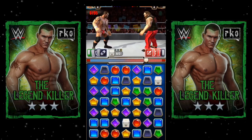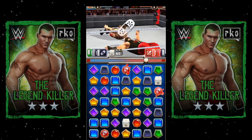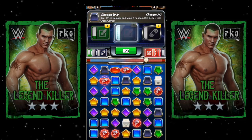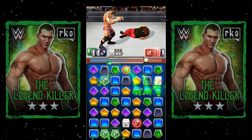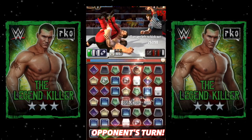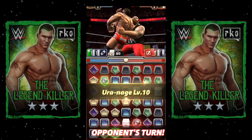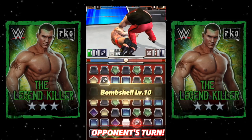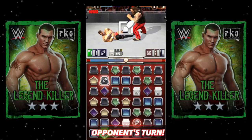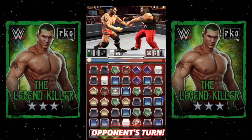He still gets the red — nice, so he's charged up. First thing you want to do with Randy is make the red gems into botch gems first. If you turn them all green there will be no red left, and I can't use the moves. I'll use the green move here. How did he not pin me? Sometimes I don't understand this game.